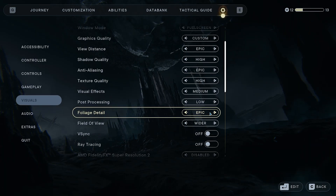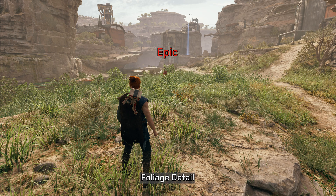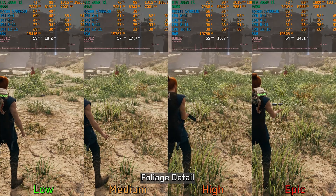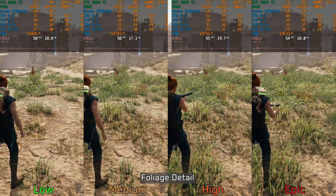Moving on to foliage detail, this is straightforward and adjusts the density of near and far foliage. Performance-wise there is around 6% cost going from low to high, and 7-8% when going to epic, so I recommend medium or high foliage detail.